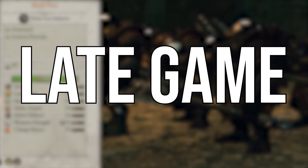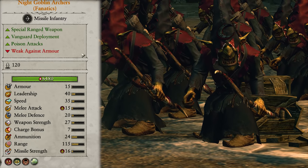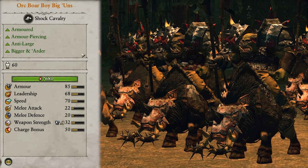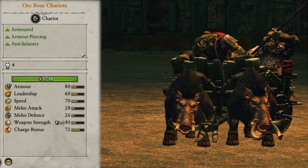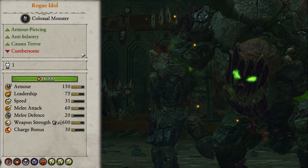Finally, we come to our late game composition. This has access to tier 4 units: Black Orcs, Night Goblin Fanatics, Night Goblin Archer Fanatics, the Arachnurrock Spider, Orc Bore Boy Biggins, Orc Bore Chariots, Giants, and Doom Diver Catapults. And our only tier 5 unit: the Rogue Idol.